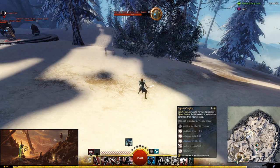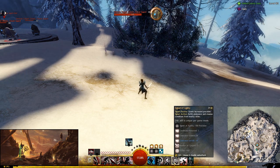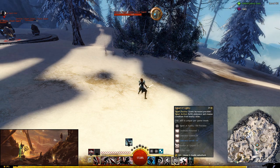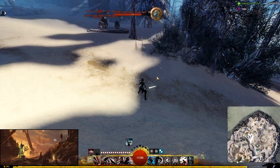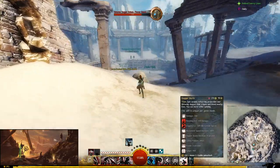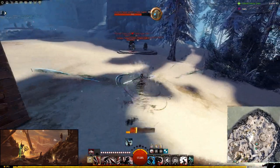Signet of Agility gives three condition cleanse and an extra dodge — excellent aggressive and defensive potential. You can remove conditions that slow you down or let the enemy survive longer, like Weakness and Cripple. Signet of Agility is probably one of the best skills for Thieves next to Shadow Step. Its reduced cooldown from Signets of Power is very good. For the elite skill, I take Dagger Storm in PvP and WvW for its reflect and evade frames in AoE situations.